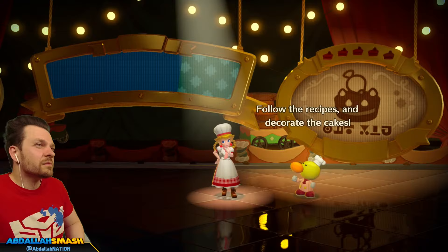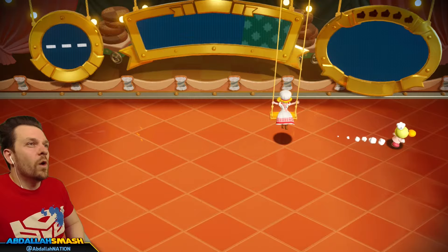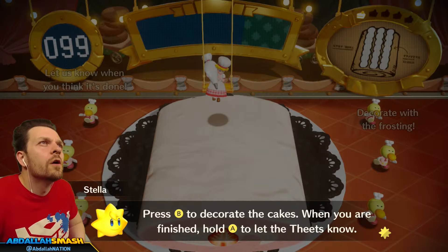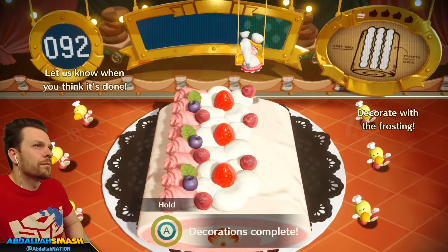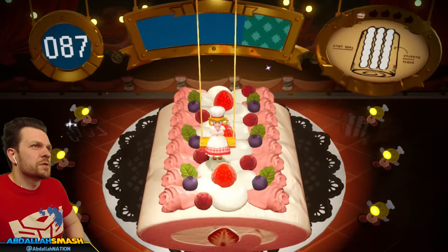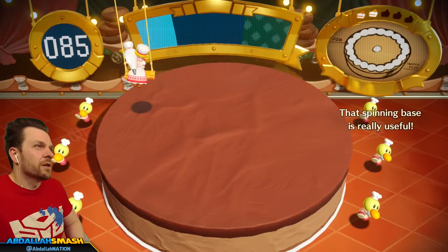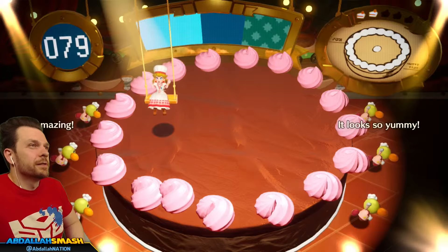Follow the recipes and decorate the cakes — let us know when they're ready to go. Press B to decorate the cakes. When you are finished, hold A to let the thetes know. How am I decorating it — three lines? Decoration's complete. Perfect. Flawless. Hurry up — it's the best work I've ever seen. Look at this context over here. Done. Oh, I forgot the one in the middle. Dude, it is gorgeous. Don't worry about the one in the middle — looks A plus, dude. It's like Mario Party!